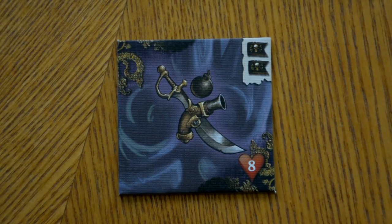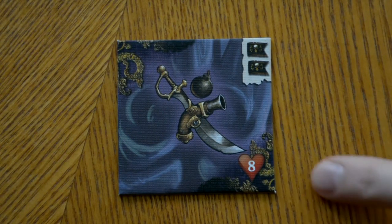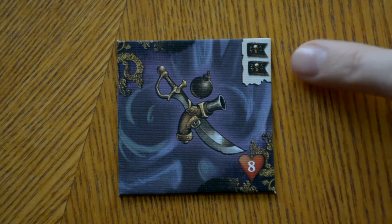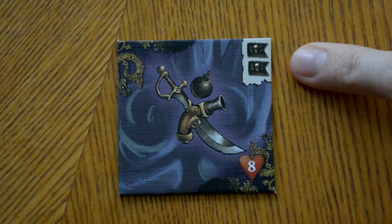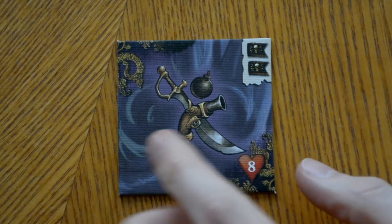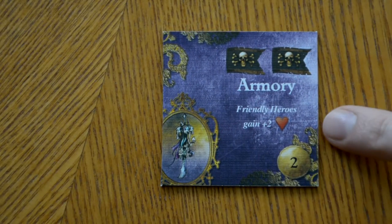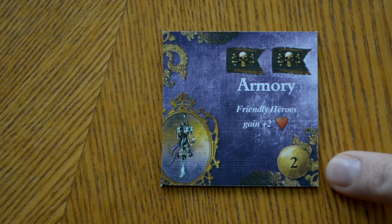Let's take a look at one of the objectives. On each objective, you're going to have the health that objective has and the number of victory points it is worth. On the back of the objective, once it is destroyed, your opponent will take it — it will also give a benefit to them in some way and list the gold that they will receive and get to distribute.